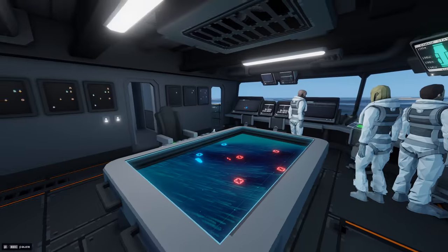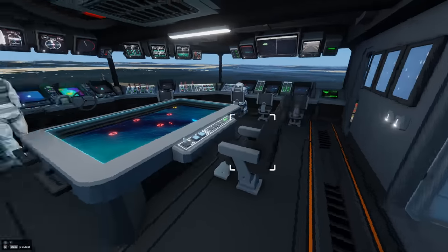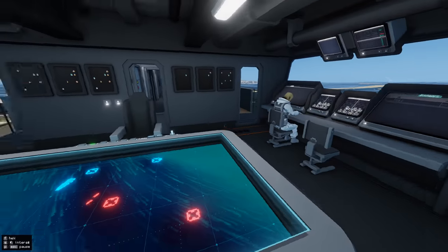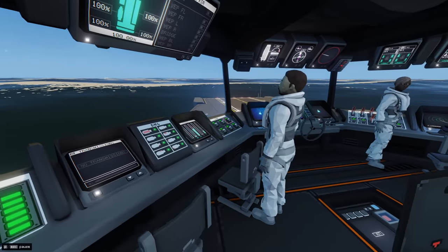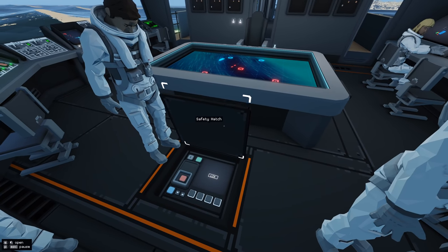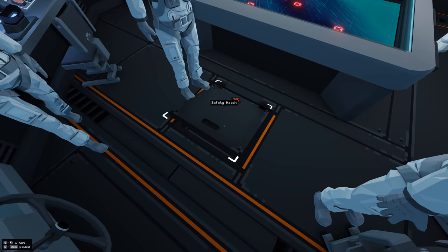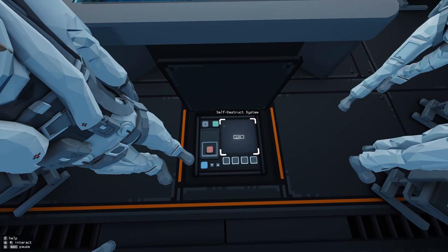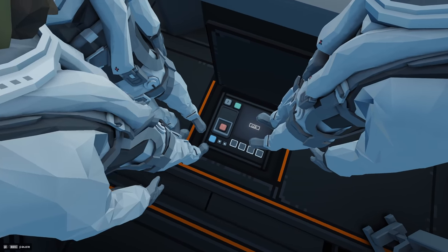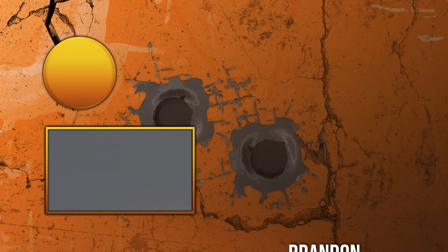I know that was a lot — I've been talking for like 15 or 20 minutes and I apologize, but hopefully you found it valuable. You can also apparently board an enemy ship and blow it up by activating a system — you have to enter a key code to do it.